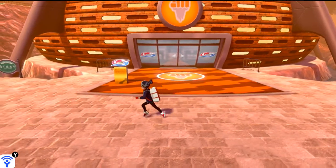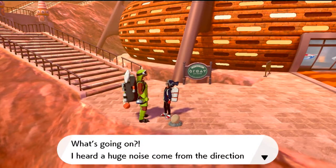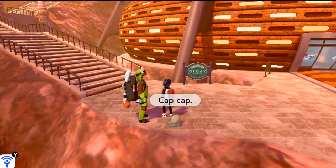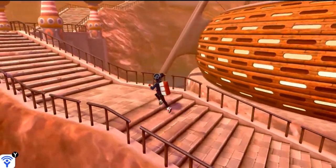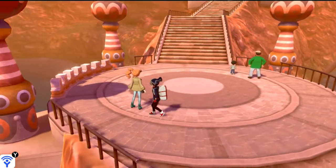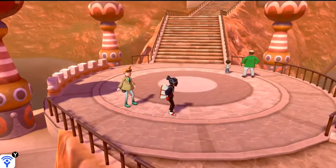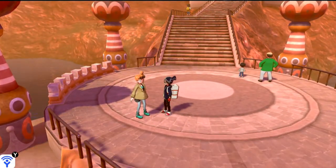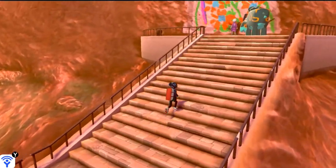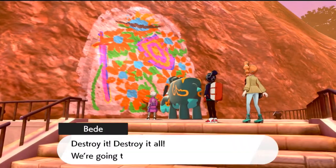Now we have to go back to where the mural is. A nearby NPC says he heard a huge noise coming from the direction of the mural and wonders if it's some sort of surprise event for tourists. We run all the way to the mural — there's a big old painting and our girlfriend Sonia is there too. Before heading over, we grab a Max Revive.